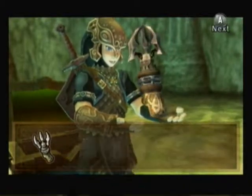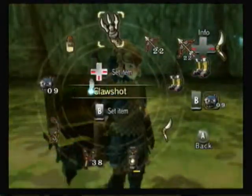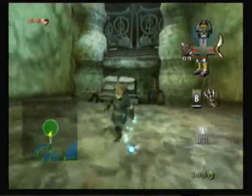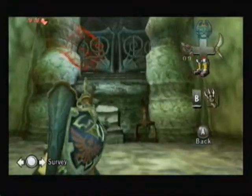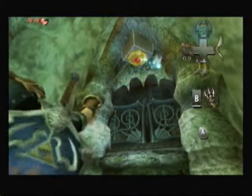It's very useful. It hooks to things. It's not the hook shot, it's the Claw Shot. So with the Claw Shot, we can now grab onto Claw Shot targets. Like things like that. And things like that. And this. Yay.